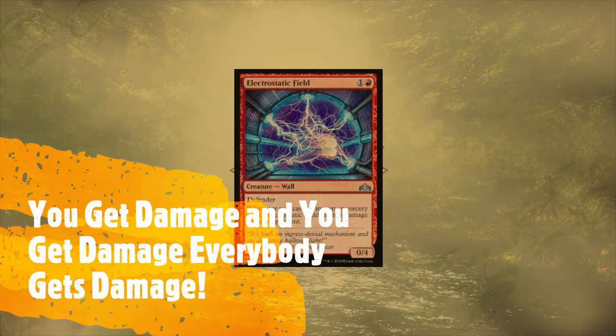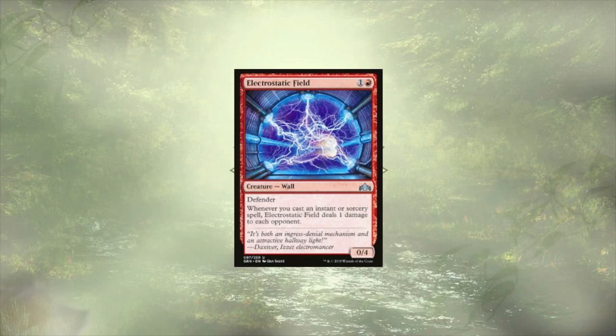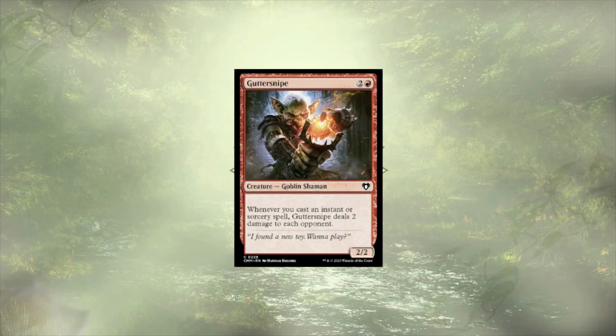Let's keep this train moving with our damage dealing spells and abilities. Electrostatic Field starts us off and is going to ping each opponent for one every time we cast one of our instant or sorceries. As a 0/4 defender, they're also going to serve as early protection from crackback. With the number of instant sorceries we could potentially cast in a single turn, this is going to go from a gentle ping to a full-on storm rather quickly. We of course have Guttersnipe, who is a little squishier, but is dealing two damage to each opponent. He's not here to attack or block, but just to sit back and throw damage around like it's nobody's business.